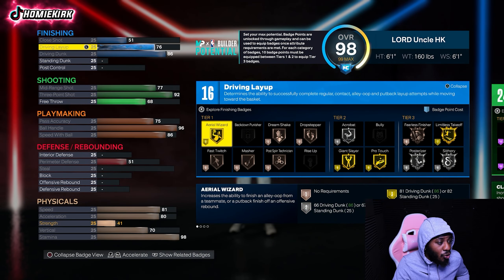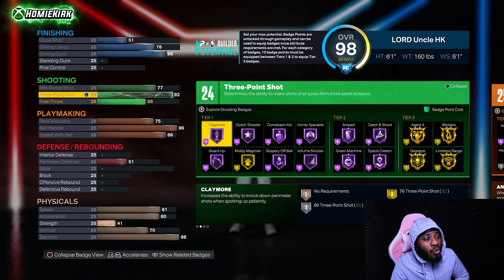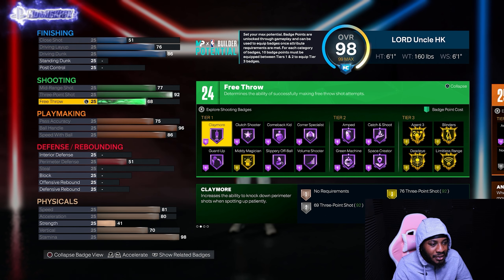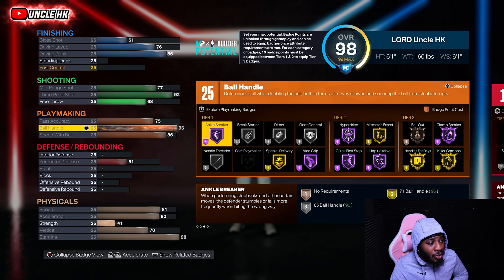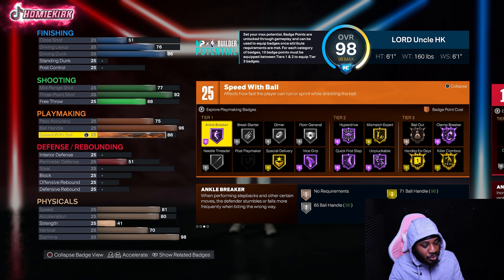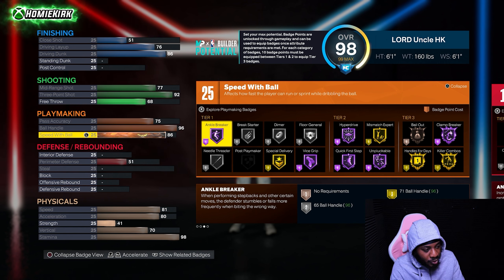Going back over the badges: we get limitless takeoff on gold to help us drive and dunk better, posterizer on silver. For shooting badges, we've got all the best — agent threes on gold, blinders on gold, and midi magician on gold so you can shoot mid fades easily. With 96 ball handle you get ankle breaker Hall of Fame, hyper drive, quick first step, and implacable all on Hall of Fame. These are key badges — you need to be the best dribbler on the court. You're the floor general with all the best dribble animations.